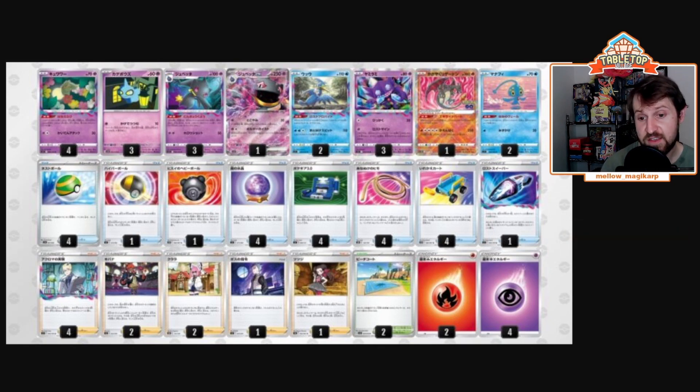Otherwise the deck is just ridiculously consistent. It runs double Manaphy, which is good against stuff like Rapid Strike Urshifu that's seeing more and more play, or any other shenanigans like the Radiant Greninja that might pop up. There's no longer Ordinary Rod, so the only way to get stuff back is with Klara. If a Rapid Strike Urshifu goes and hunts a Manaphy and you only play one of them, you'd have to Klara on that turn — so you don't Colress, you're not getting stuff in your lost zone, and you're not advancing the deck or your Sableyes.